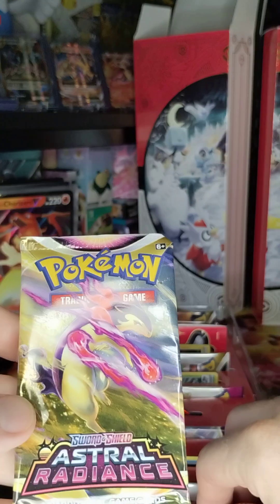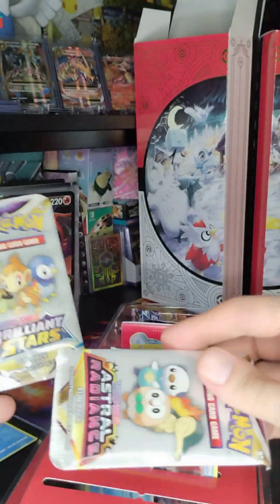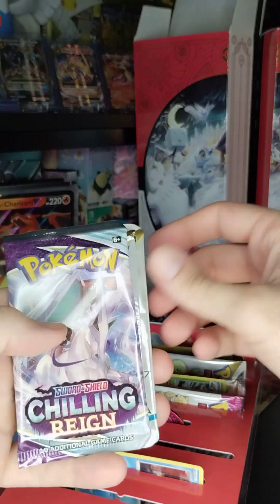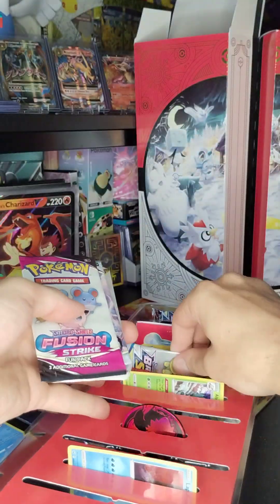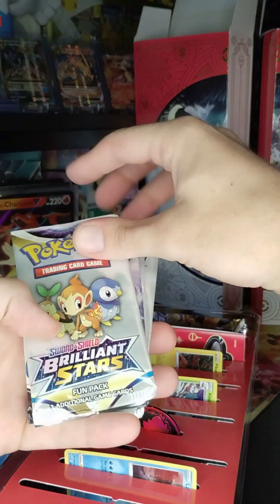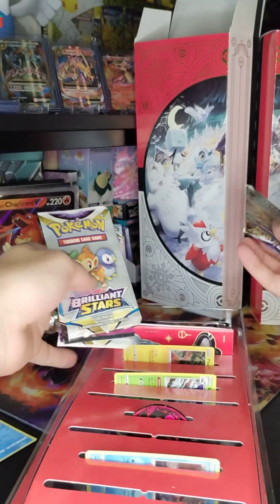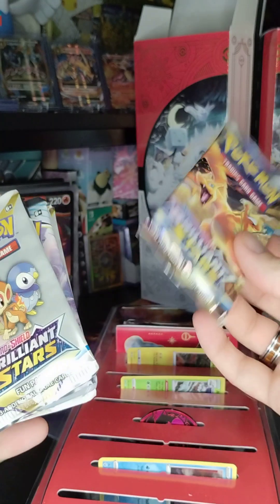Let's have a look - Astral Radiance, Brilliant Stars - very good. Astral Radiance - very good. Astral Radiance, Chilling Reign, Fusion Strike. Oh, Brilliant Stars - and oh yes, an actual booster, Brilliant Stars with the Zard! I'm going to save that to last, as is customary.